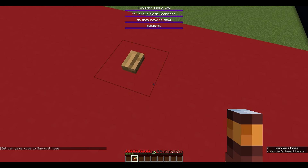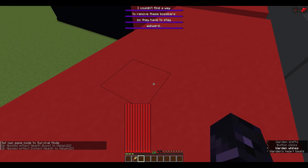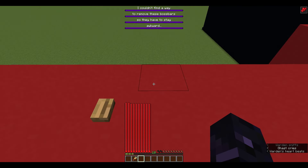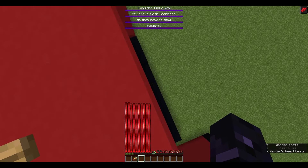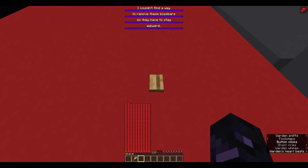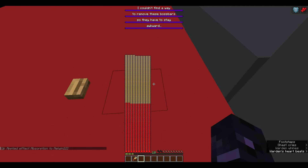Here we have the maximum health a player can reach with commands. Each level of Health Boost adds four health, so Health Boost 256 should add 1024 onto the normal 20, resulting in 1044 health. Wrong — a hardcoded limit in Minecraft's code sets the maximum health of any entity to 1024, and commands can't exceed that. These twenty blocks of black concrete represent the excess health. However, you can add an additional 1024 points of absorption health on top of your normal maximum health, so the true limit is 2048.